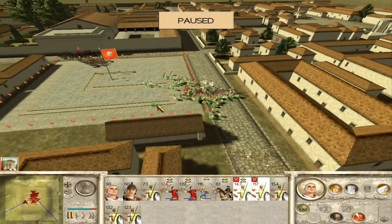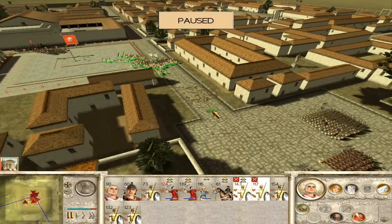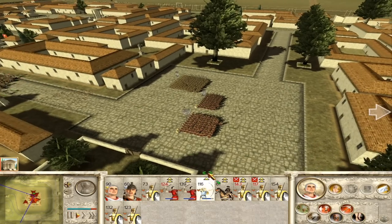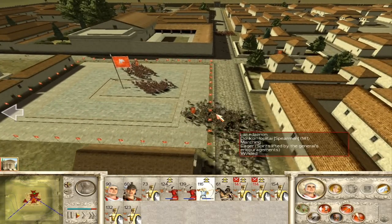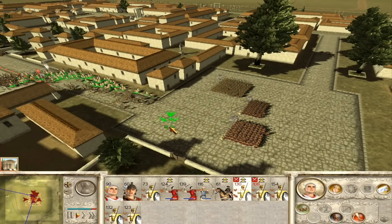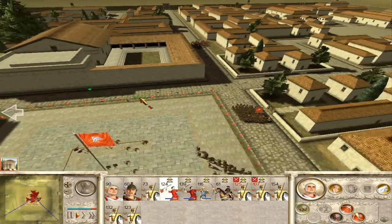Now my Hoplites here can't take both these General's Bodyguard and these elite Tarantino Hoplites. So I'm going to bring them back here and set myself up a little trap. Run, buddies — run, run, run. Now, while my Cryptia and my Hoplites are duking it out, I thought I'd take a moment and talk about Hoplite armor.